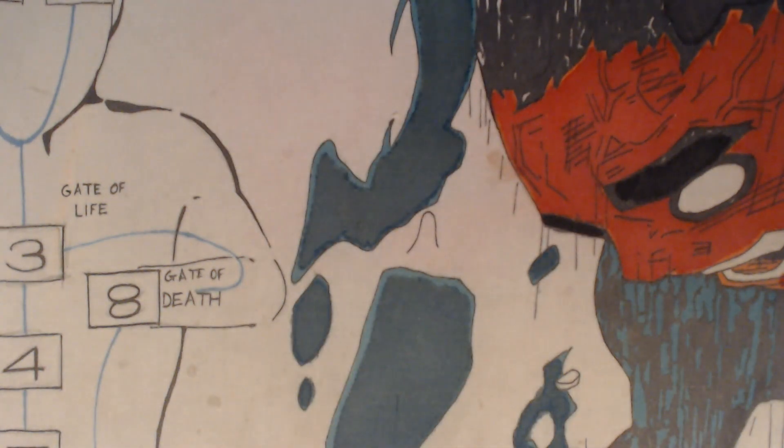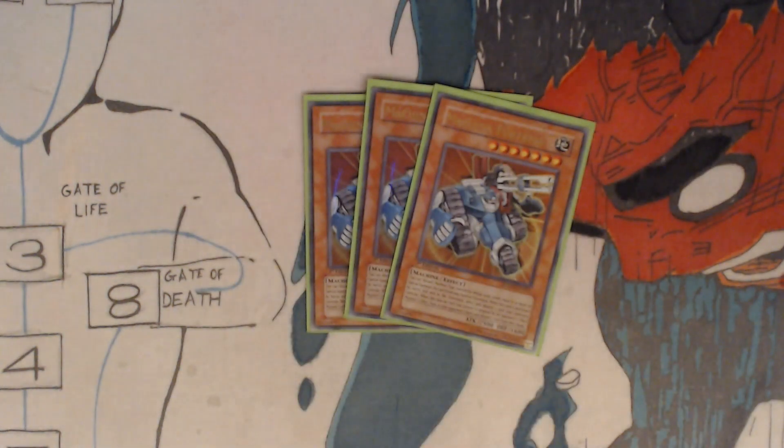You got three Machina Fortress. You can discard one machine type monster whose total levels equal 8 or more to special summon this card from your hand or graveyard. When this card is destroyed by battle and sent to the graveyard, you can select and destroy one card your opponent controls.